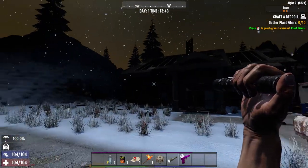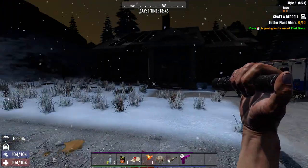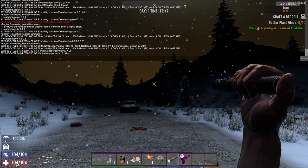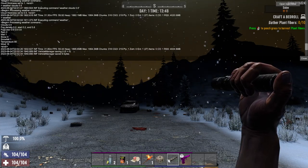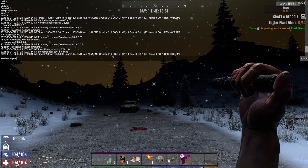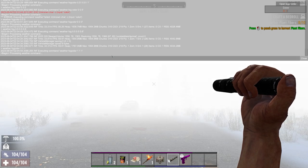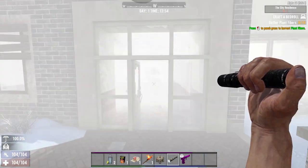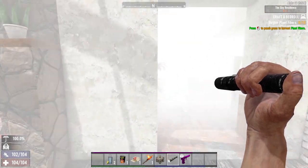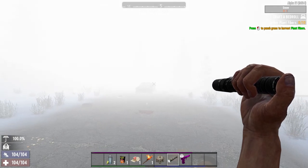Even at 13:43 in the game, it's dark — it's like nighttime. And if you do 'weather fogcolor 1 1 1', it's going to be purely white — like a creepy snowfall or mist effect. Your flashlight won't help much. You could do a mist-style playthrough and make it a lot creepier.